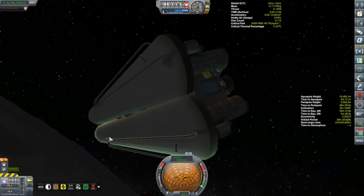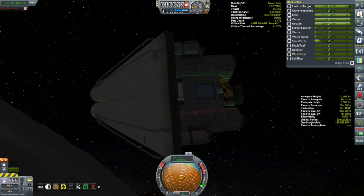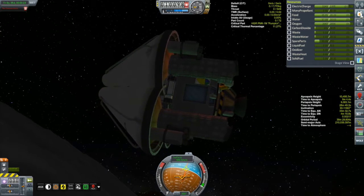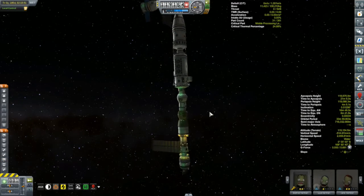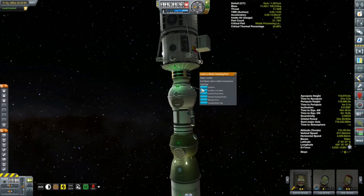We'll send the Kegel 4 out this way and get the Korion to rendezvous with it so they can go land on the moon. I'll also have them probably drop by here and put this thing out of its misery at the same time. But in the meantime, let's jump ahead a couple of game days and get the Korion 1 on its way to the moon.